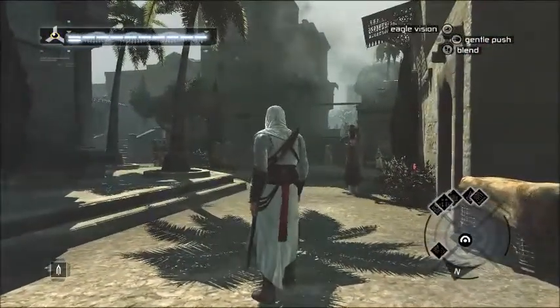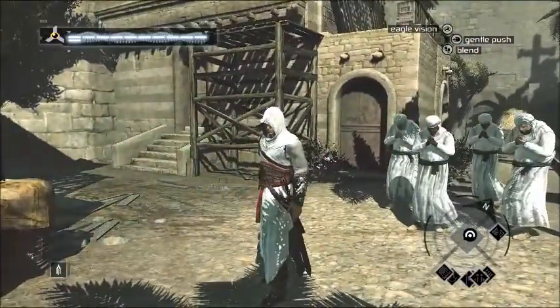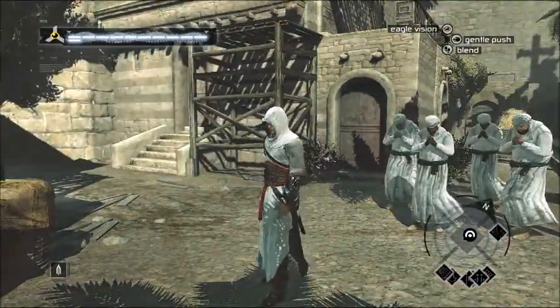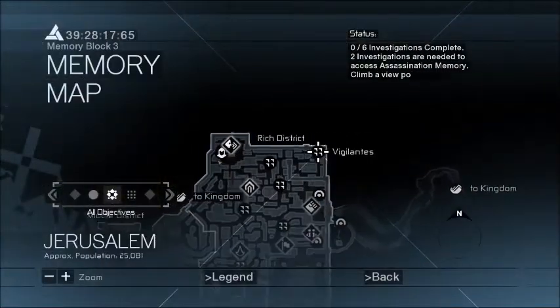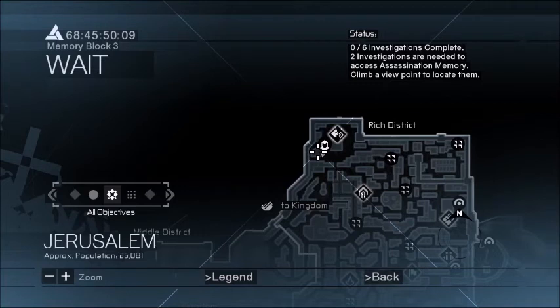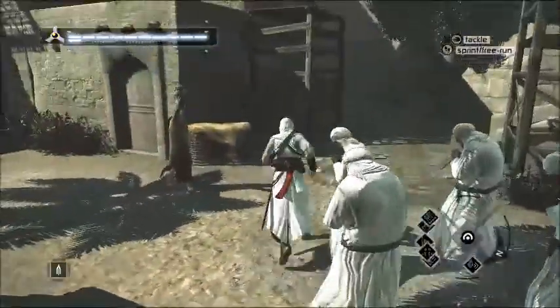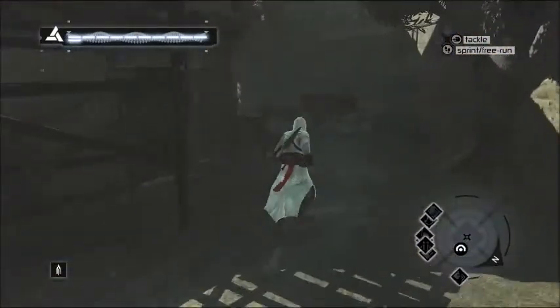Hello everybody, it is I, Granarite, and here we are with our next collectibles episode. We're getting the flags and Templars here in the Rich District of Jerusalem. We are starting way up here in this corner near the eavesdrop, and our first flag is back here in this alley.